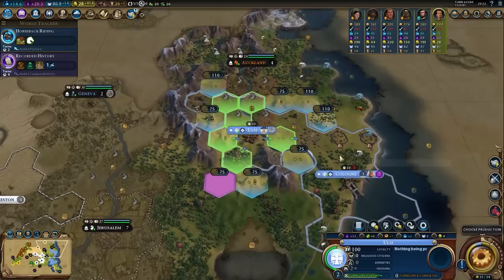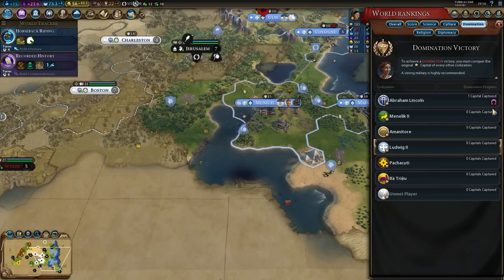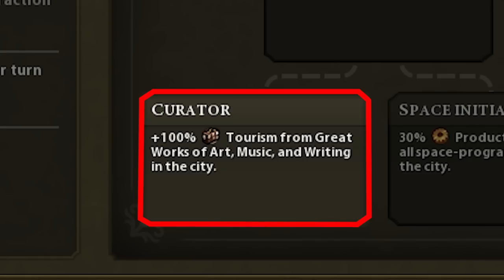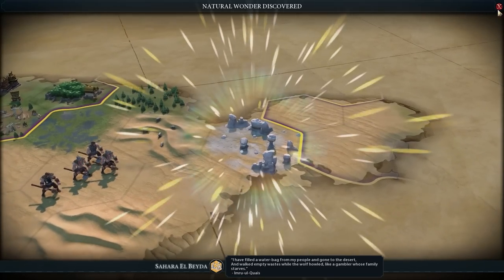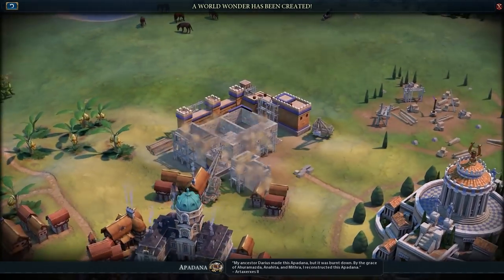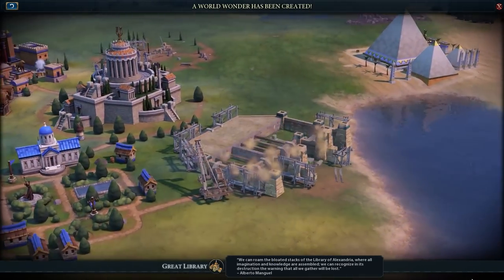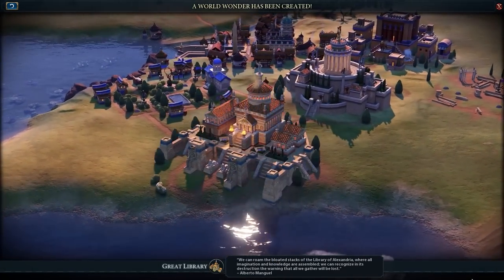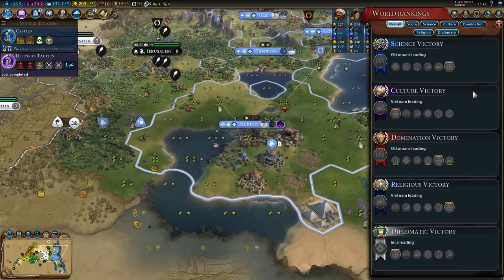First thing we'll build is a theater square — theater squares are everywhere. Wait, there's no Gorgo — how did Lincoln get the capital? Second governor Pingala is very important because of his curator promotion, which doubles tourism from great works. Oh, another natural wonder — finding it gave us the last few points we needed for a heroic age. We built the Oracle for its ability to generate great people, while Apadana and the Great Library we built just because they can hold great works. Suleiman — you are the last civ we were looking for to start generating tourism over all players.